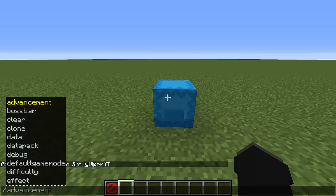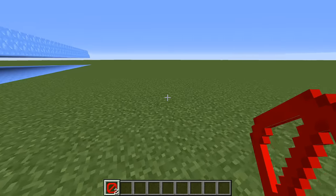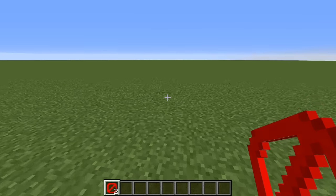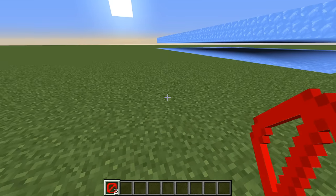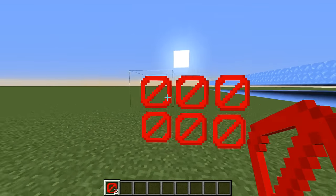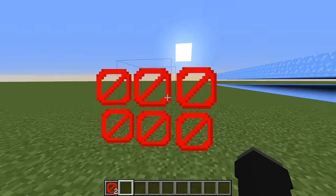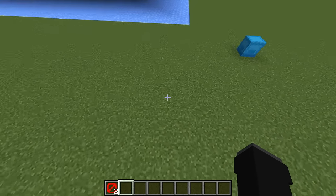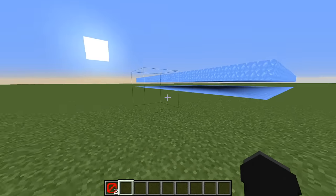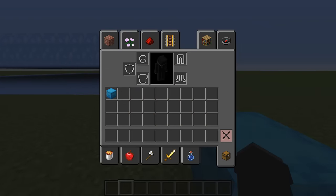The first item we have is the barrier block, which can be obtained by typing the following command. Especially in maps and trolling videos, people use them a lot — around 2012 to 2016, a lot of trolling videos used this block, but normally it is mostly used for Minecraft maps. If you place barrier blocks down, you will see that they kind of follow you around. If you don't hold a barrier item in your hand, they will slowly disappear from sight and become invisible. That means you can stand on top of them and appear to float. This block cannot be broken in survival mode, which is why adventure maps use barrier blocks — they are invisible walls that can't be broken in survival.